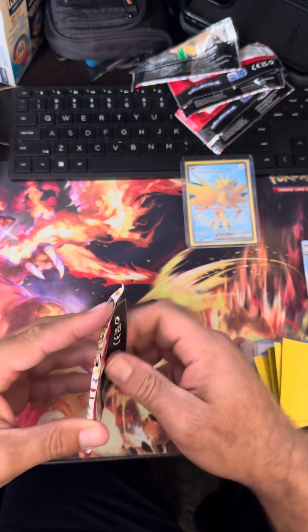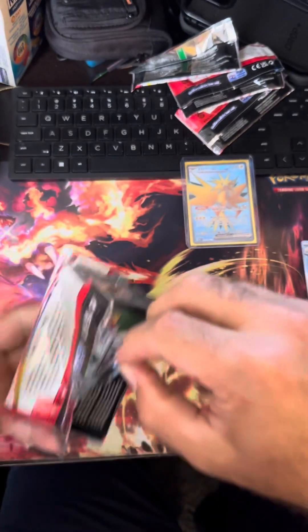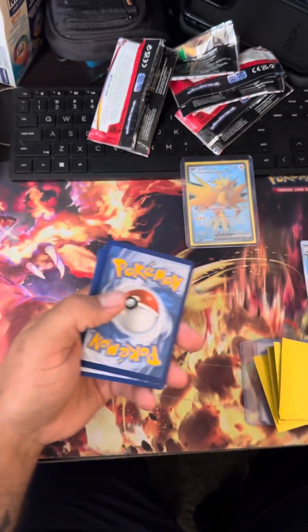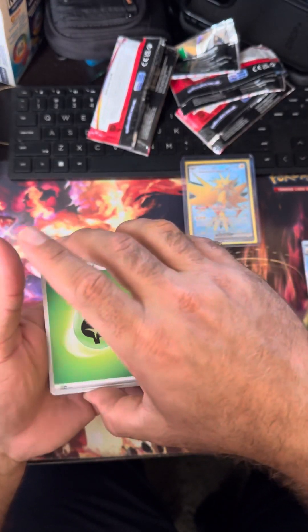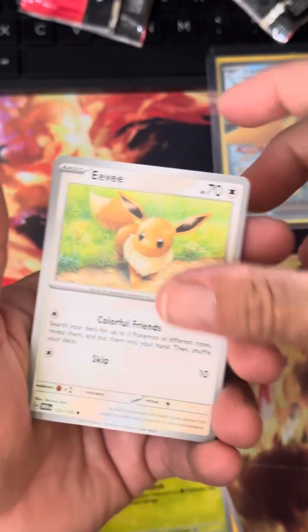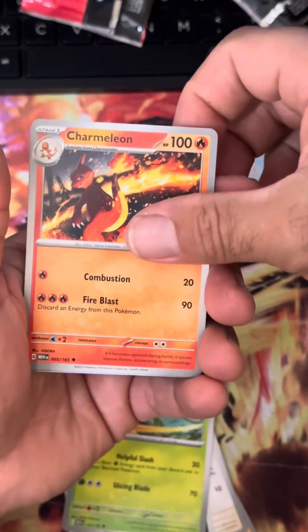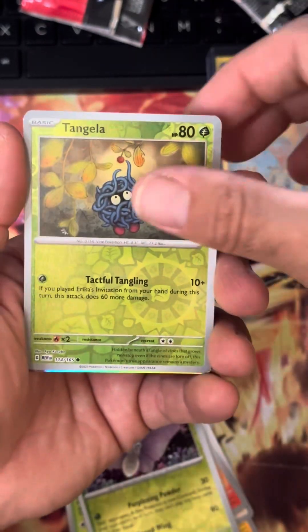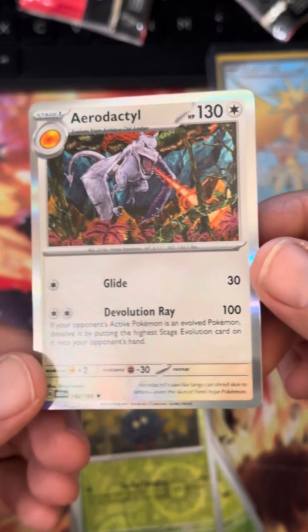All right, all right, last pack of this one box that is. Code card for you guys, one to the front. Caterpie, caterpie. Got the Eevee, Grimer, Scyther, Charmeleon — I like that artwork — Parasect, Venomoth, Tangela. Aerodactyl! Hey, I like that — I don't think I've seen Aerodactyl in a while. I actually like that one.